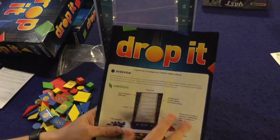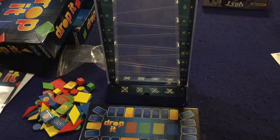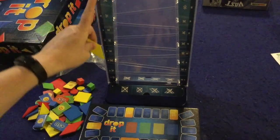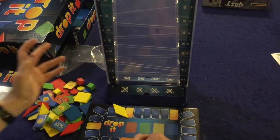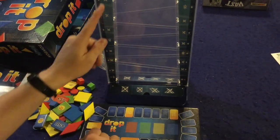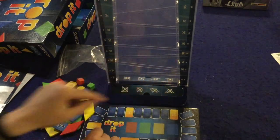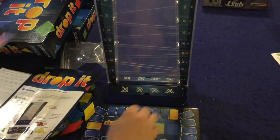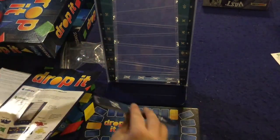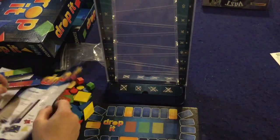In Drop It you're going to try to score the most points by dropping pieces into this board. How you set up the board can differ in one of two ways: either you can be focused on where shapes cannot go, or you can be focused on where colors cannot go. That will make more sense in a minute.